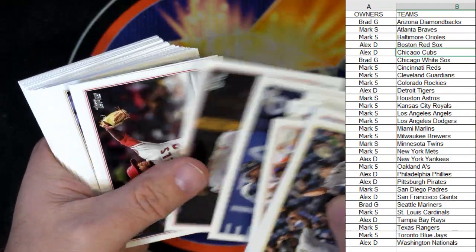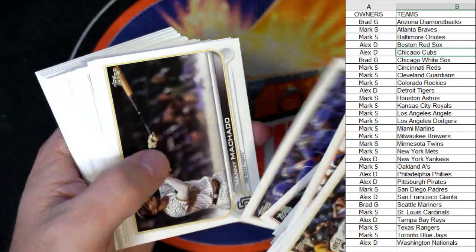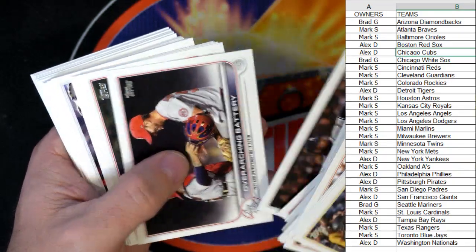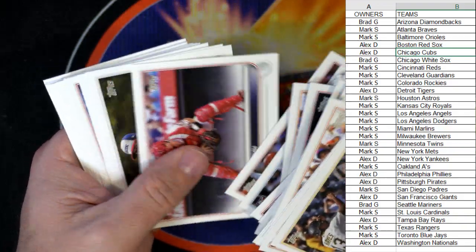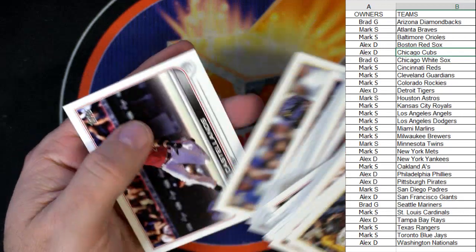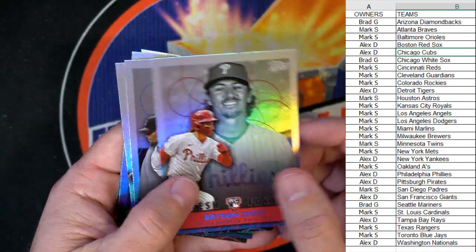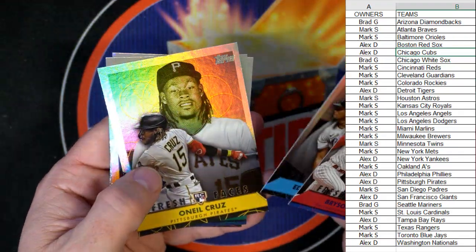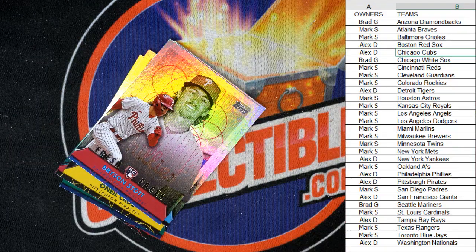Just filtering through — was hoping we could get something with color. Trying to find some colored stuff, some numbered stuff. We did get some really cool rookies in the beginning with the J-Rod rookie, which is pretty awesome. Here's a recount of the hits at the top of the box: Cabrera, O'Neal Cruz, J-Rod, Hunter Green. So we get that on YouTube and get those shipped out to you.